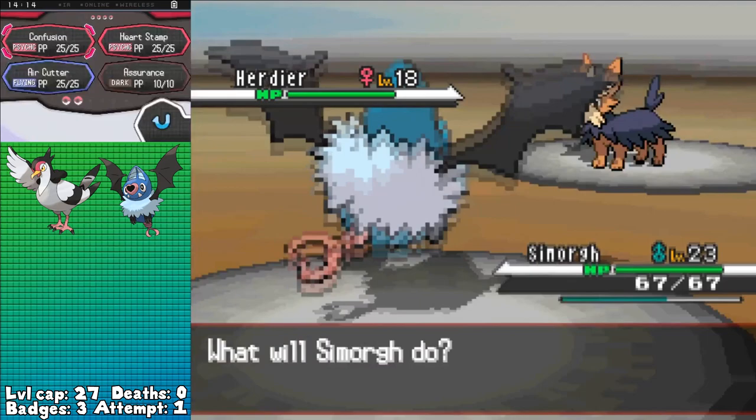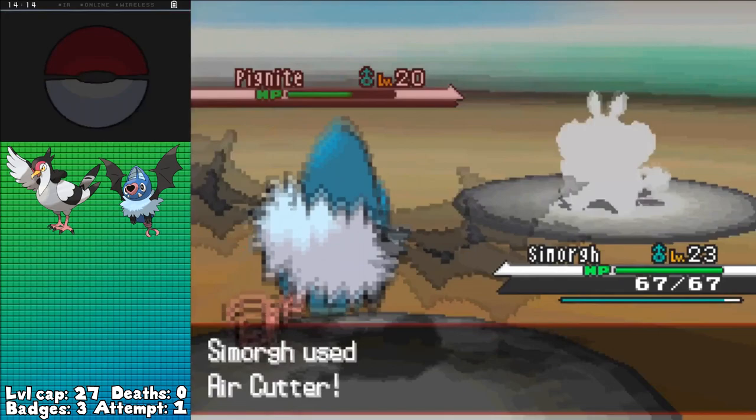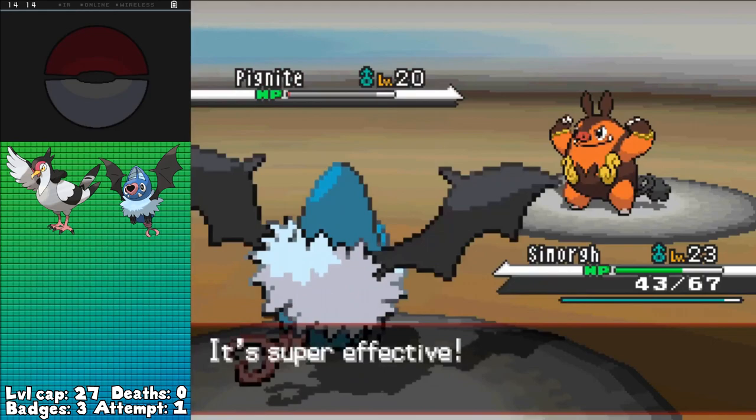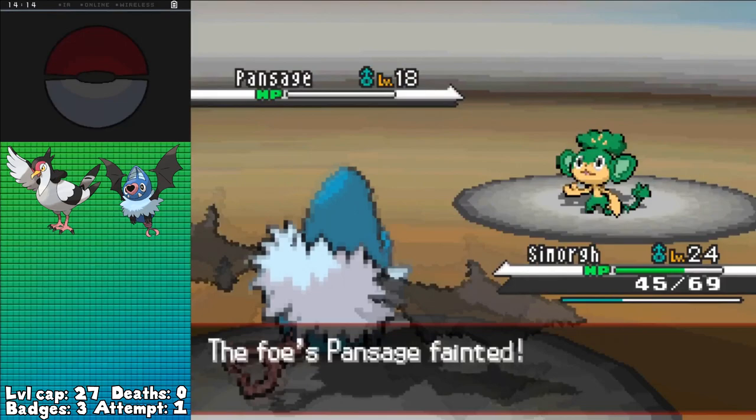Anyway, Bianca leads off with Herdier, giving me flashbacks, but nothing Swoobat can't handle. Confusion and Air Cutter are enough to put it down as she only decides to use Odor Sleuth for some reason, leading into Pignite. Now it's a Fighting type and I've got the advantage on both rivals — the big brain plays pay off. Swoobat is easily able to take it down into the red with Air Cutter, letting her use a Super Potion twice as two more Confusions take out Pignite, leaving just two more Pokémon.